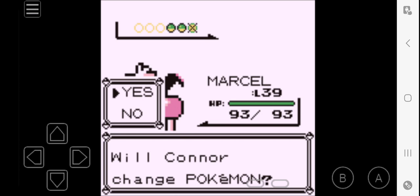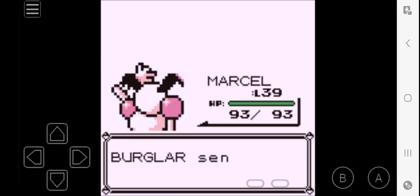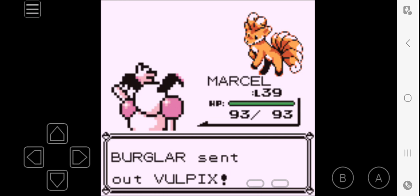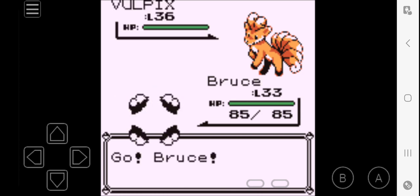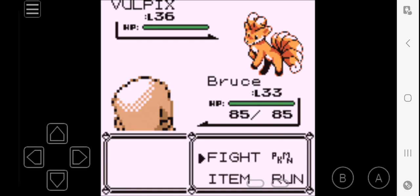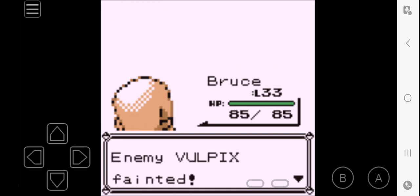Burglar's about to use Vulpix. You know what, let's kick some puppies. You know how it is, sometimes you just wanna kick a puppy. Rolling kick should get it done, especially with the critical hit.